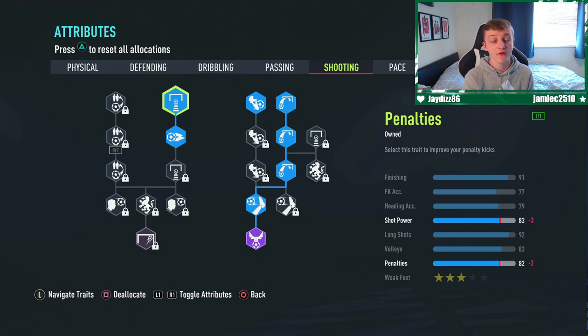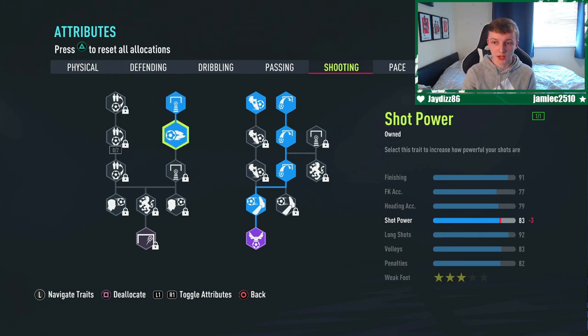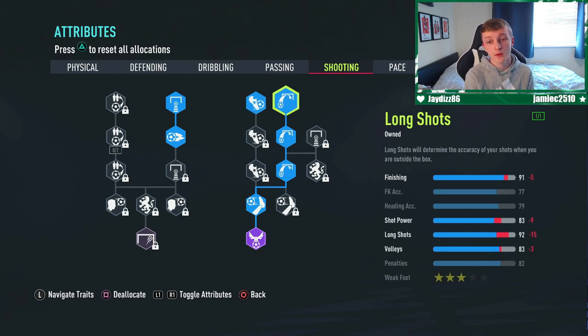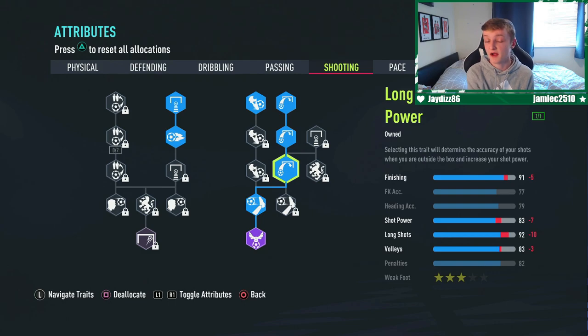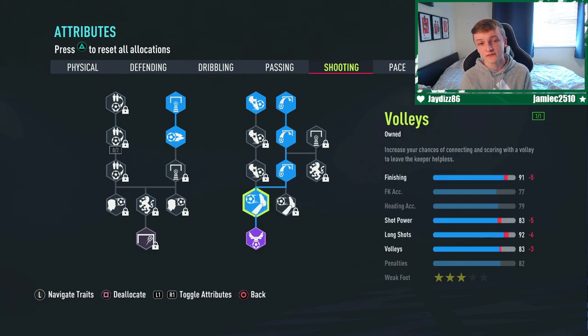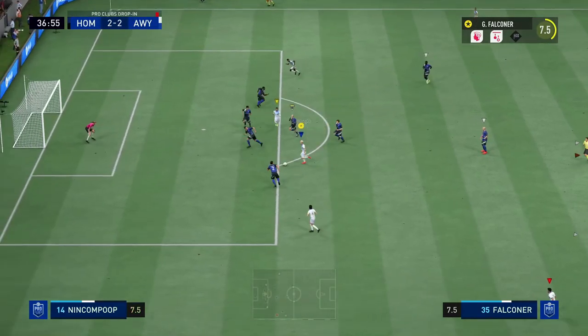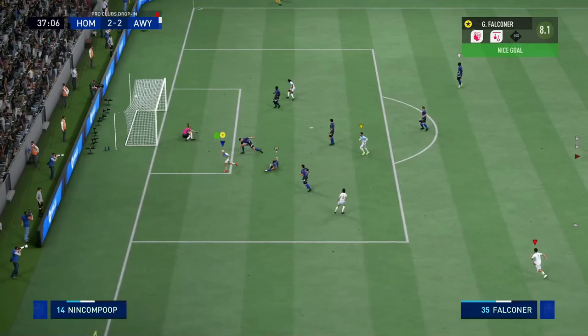Moving on to shooting — another very important part of a winger's build in my opinion. On the left side column I've put one on penalties, which allowed me to then put one on short power. On the right side column I've put one on finishing, one on long shots, two on long shots and short power, one on volleys, and then I've gone ahead and claimed the finisher archetype. Shooting is a big part of a winger's game — you're going to be involved in a lot of chances and having these stats will ensure the best chance at scoring a goal.